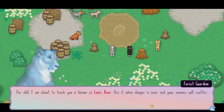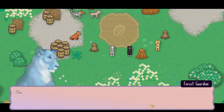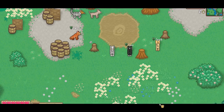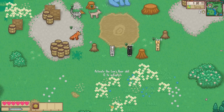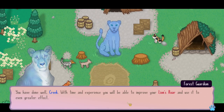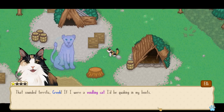'The skill I'm about to teach you is known as Lion's Roar. Use it when danger is near and your enemies will scatter.' A lioness then! Skills are powerful abilities that aid you as you play — you can learn and improve many different skills over time. You can view your equipped skills in the lower left-hand corner. Find Lion's Roar and activate it. 'You have done well, Creek — with time and experience you will be able to improve your Lion's Roar. I have every confidence that you will overcome the challenges ahead.' 'If I were a voidling cat I'd be quaking in my boots!'